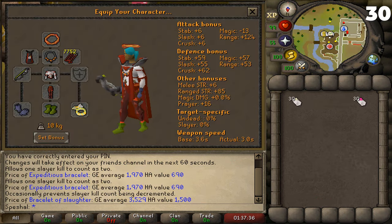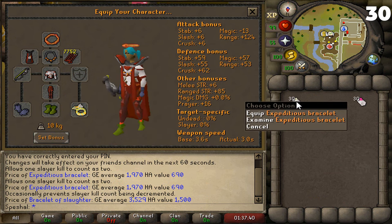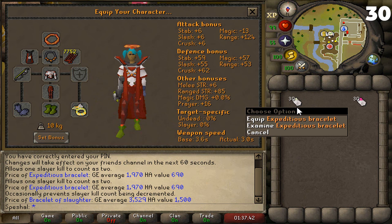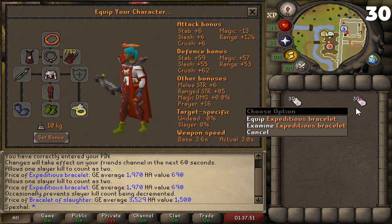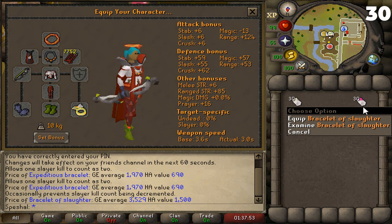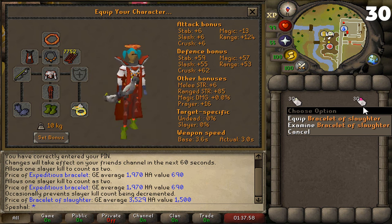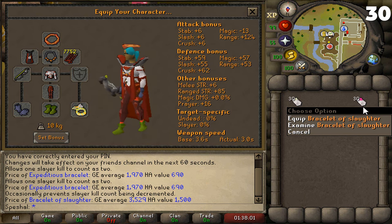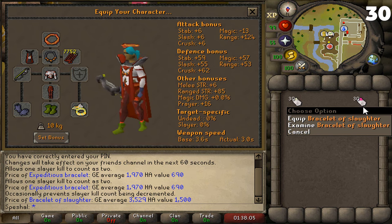Tip number thirty. Expeditious and Slaughter Bracelets. Expeditious Bracelets are very helpful and will help save your sanity on tasks you don't want to do. When you kill a monster with an Expeditious Bracelet equipped, it has a chance for that kill to count as two, meaning it will help you complete the task faster. Slaughter Bracelets are helpful when you're doing tasks that make money, stackable tasks such as Dust Devils, or tasks you have a chance to get a pet from such as Thermy, Kraken, or Cerberus. When you kill a monster with a Slaughter Bracelet equipped, it has a chance to make that kill not count at all, meaning you'll get more total kills than the original assignment amount of the task.